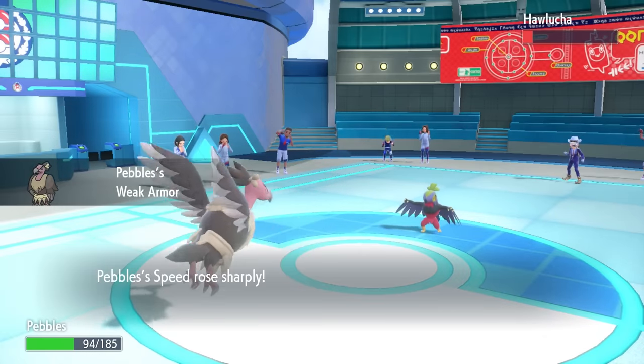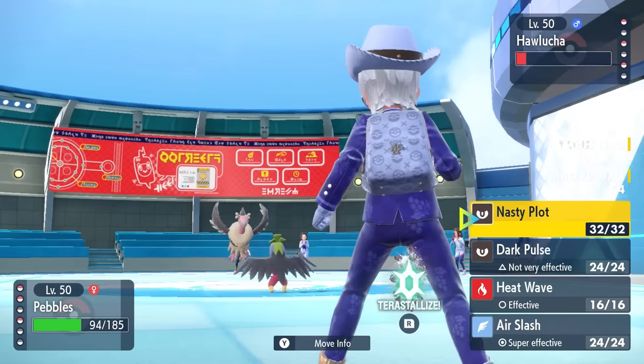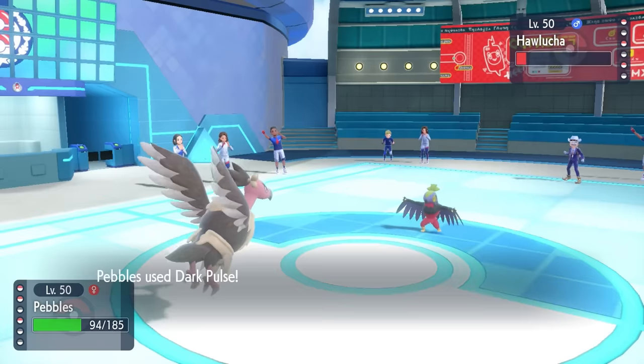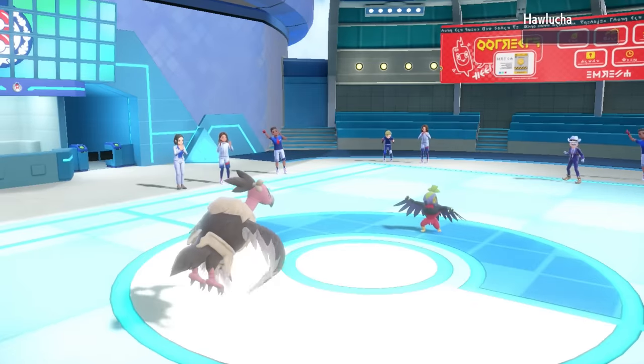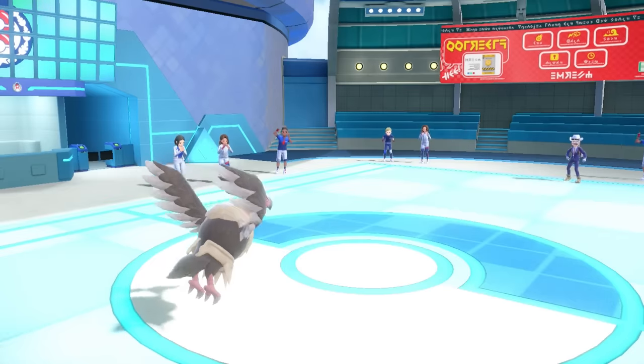While it does drop our Defense, Weak Armor is going to give me plus two Speed, which should allow Mandibuzz to actually outspeed Hawlucha - which is kind of wild. I do actually outspeed, and rather than risk missing an Air Slash, I go for the Dark Pulse to pick off the few HP Hawlucha had left.